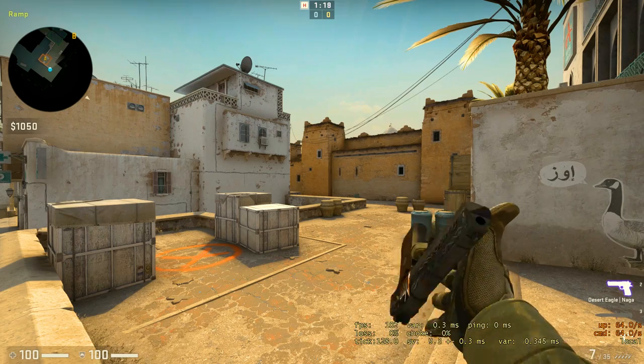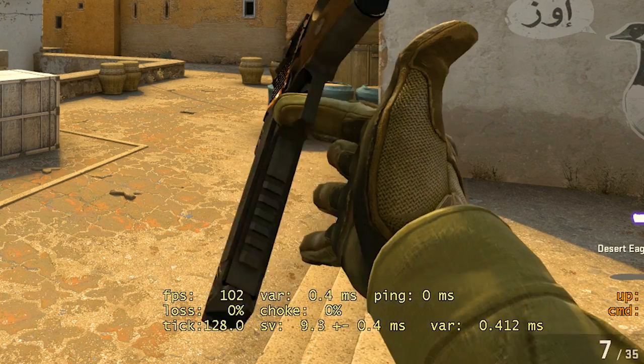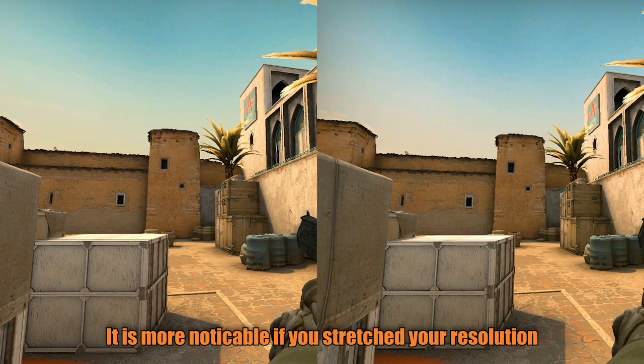When I say make it smoother, I assume you already have more than 60 frames per second. First you need to lower your resolution. This helps your monitor refresh faster. It also blurs out the sharp lines and as a result makes the game seem smoother.